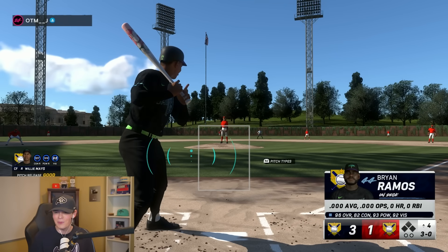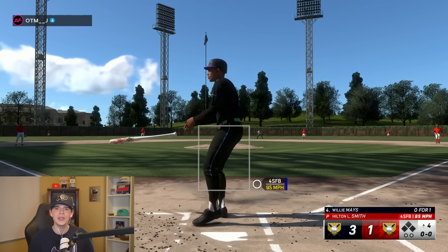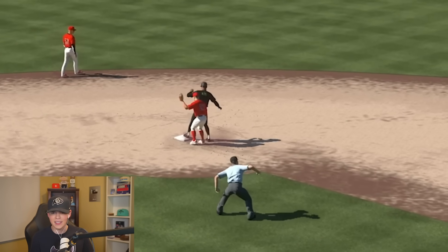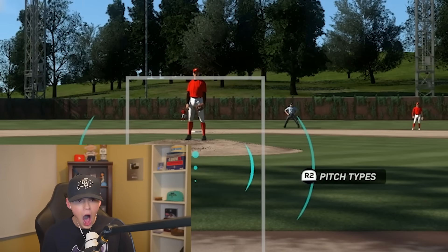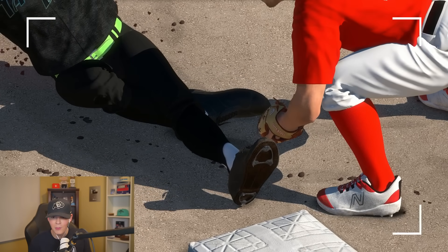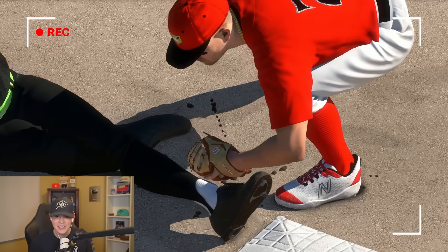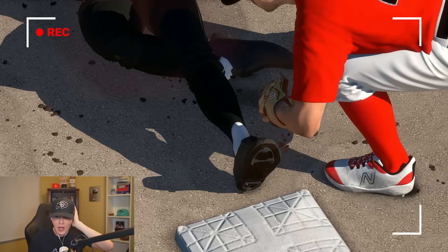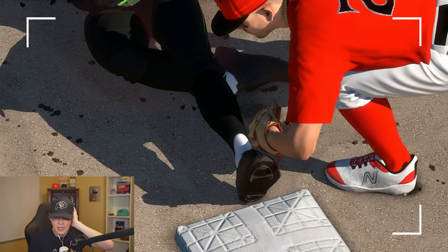Willie Mays is one of my favorite cards in this game and my boy is scared to pitch to him — 3-0. I really don't want to accept the walk but I guess we'll have to. Alright, 92 speed — we're going straight away, taking second. Come on, get down! Zoom in — balls in his glove, it's not looking good. The super slow-mo — what do we got?